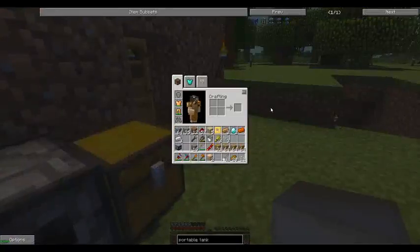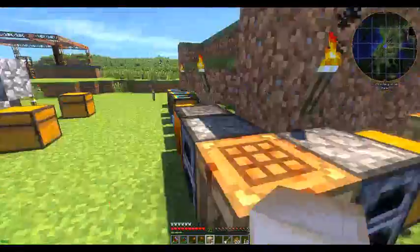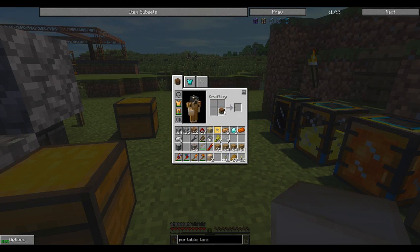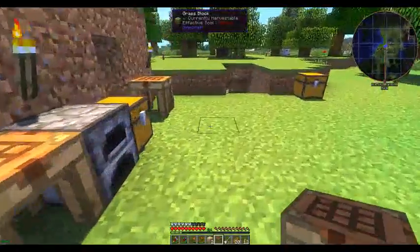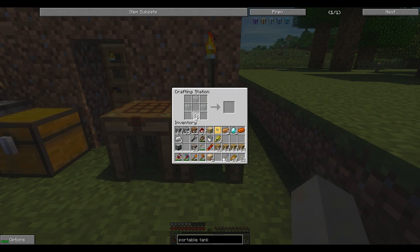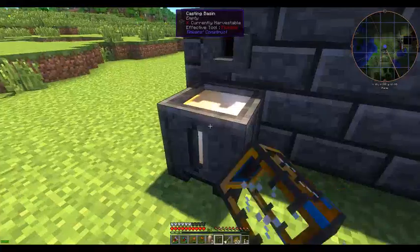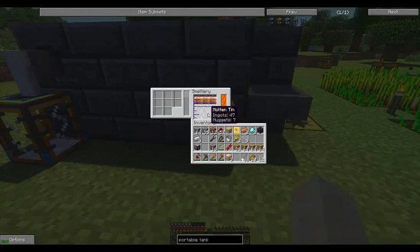We only have one copper left. We are running out of benches — let's make another crafting table. We have a portable tank, and we can pour out all of that molten tin.